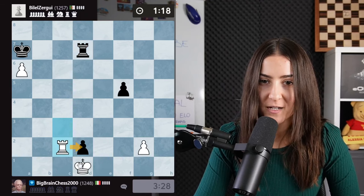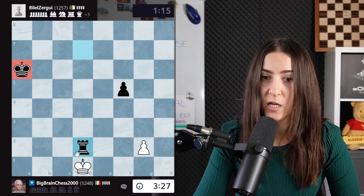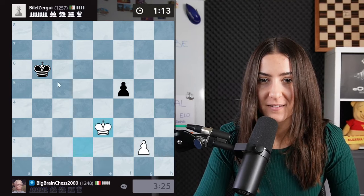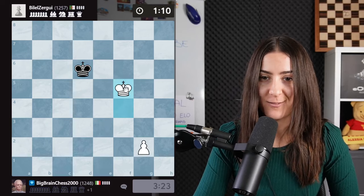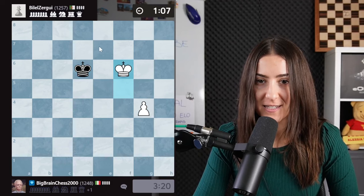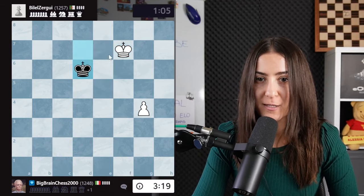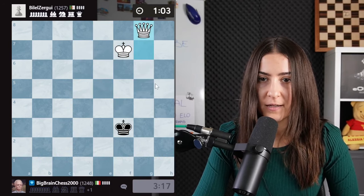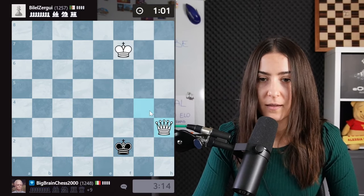Just in time! We take that pawn as well. If they trade, the pawn endgame is lost because their king is too far away to protect the pawn. Let's block the king from pushing — this is called opposition. Once you say hello to your opponent's king, we get a queen. Do you know how to give mate with a queen and king? You just bring the opponent's king to the corner.